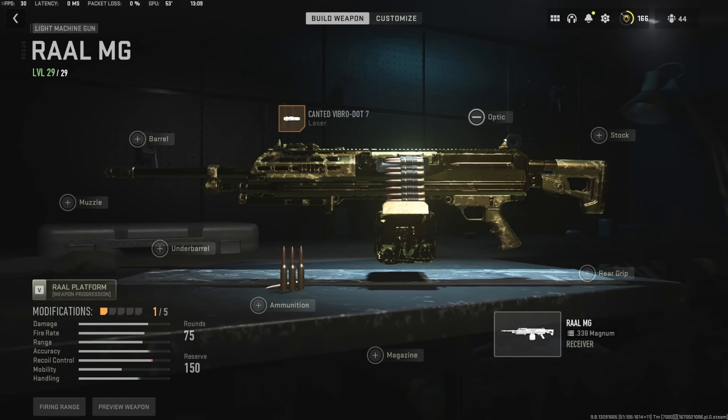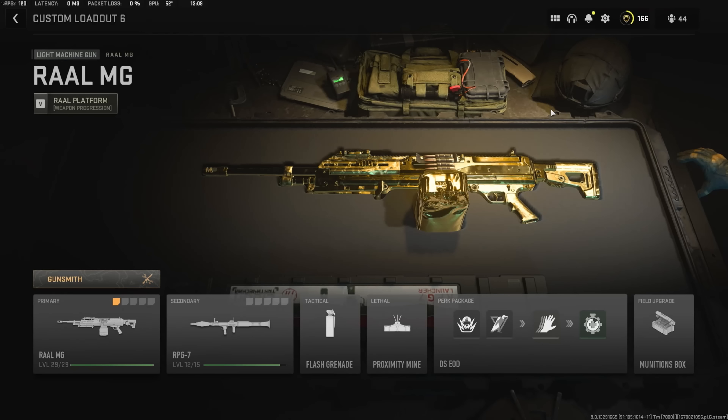Hello there ladies and gentlemen, and welcome to The Gaming Definition. My name is James, and today I am using the RAL MG and somehow got a nuke with it. And yes, you are seeing the exact class setup I used — I was only using one attachment on the RAL. This is pretty much all you need.